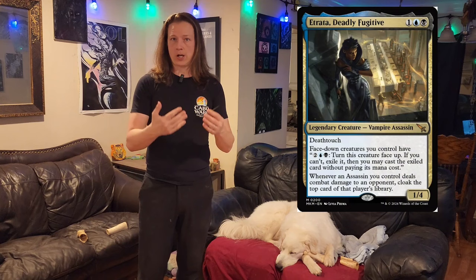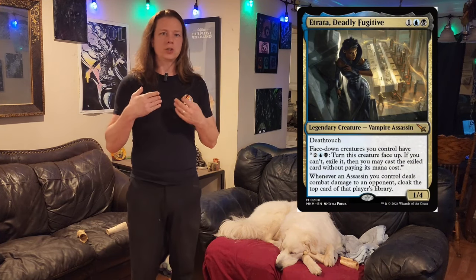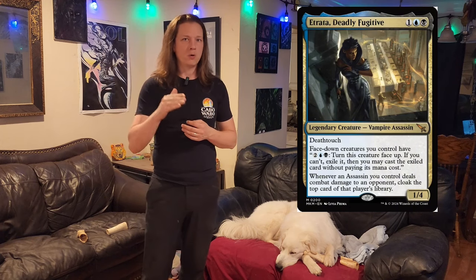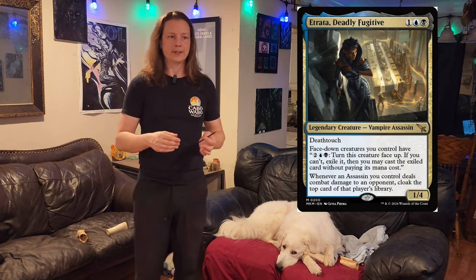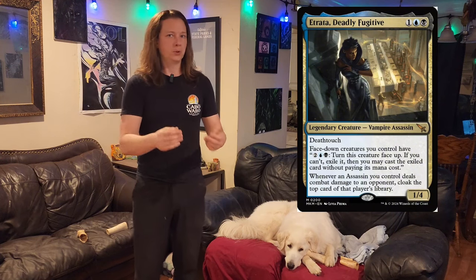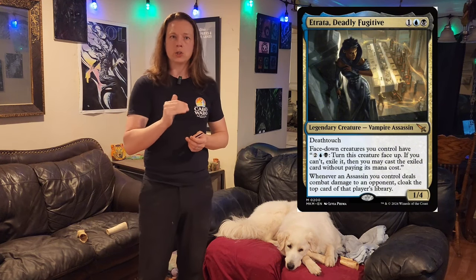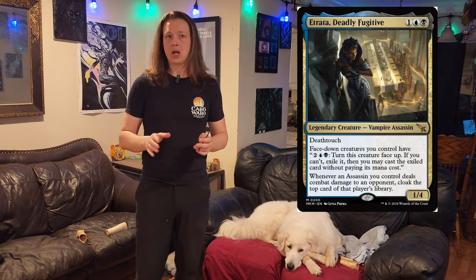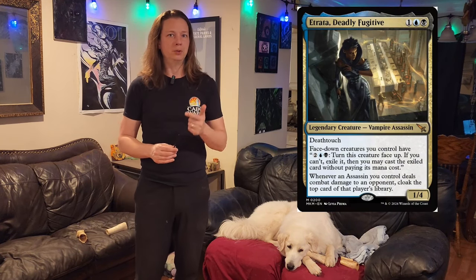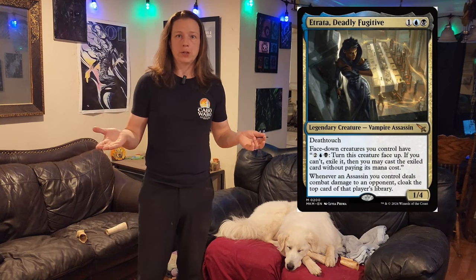Whenever Atrata or another assassin you control deals damage to an opponent, you get to cloak the top card off of your opponent's library and put it into play on your side. What cloaking does is you take that top card, put it onto your side of the table as a colorless 2/2 disguised creature with ward. At any time you can pay two colorless, a blue, and a black to flip that card over. And if it's a creature, you got a creature.